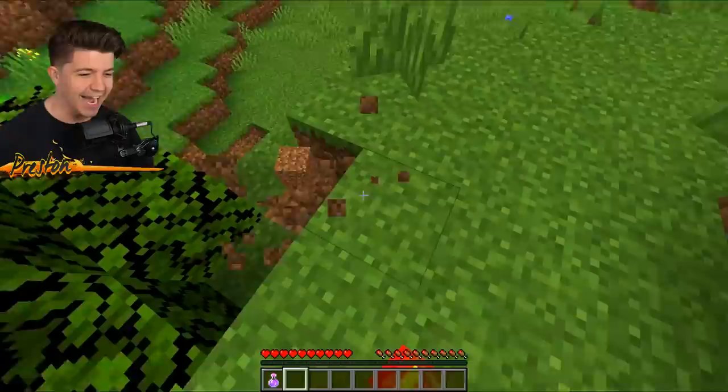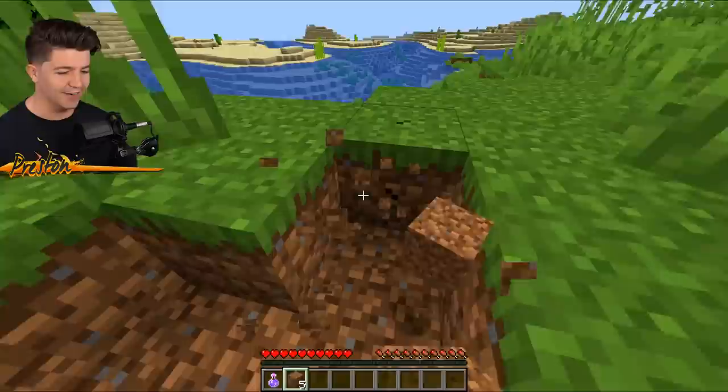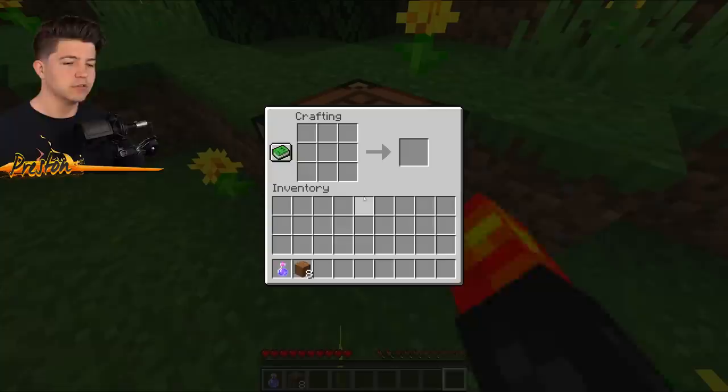The first way we're going to be stealing diamonds — honestly, it cracks me up thinking about it — but we are going to be crafting a dirt chest inside of Minecraft. That's right, ladies and gentlemen, this is not clickbait. If you gather eight pieces of dirt and make yourself a crafting table, you can then craft a very own chest of dirt. We're going to put the eight blocks here just like we would normally make a chest, and bam — the dirt box transformer.